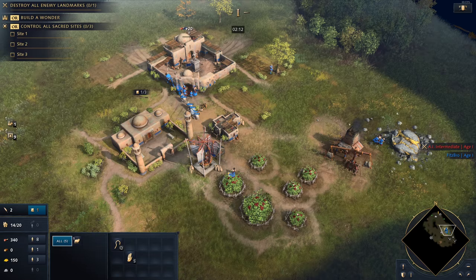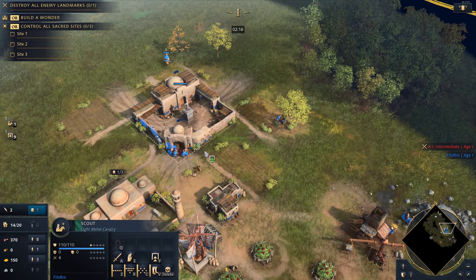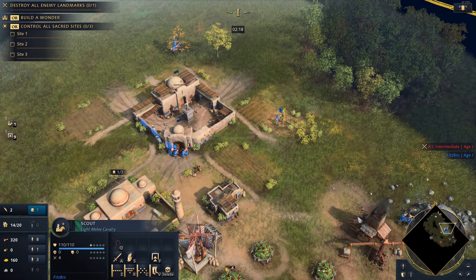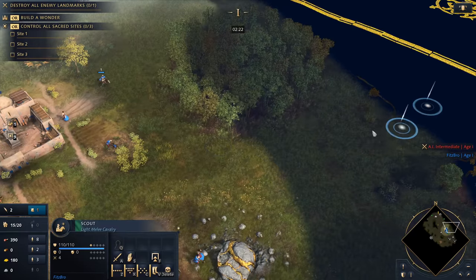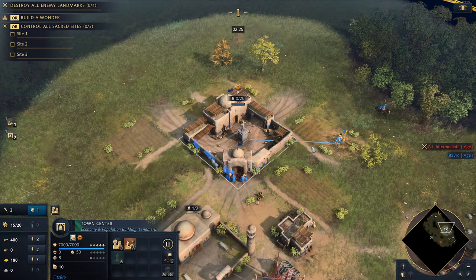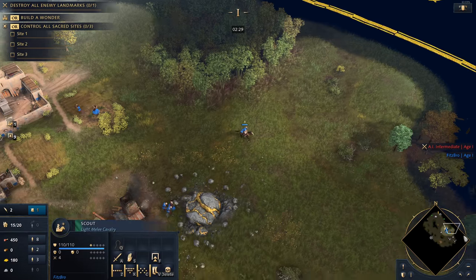I do a big circle here, circle back this way, and then we walk past the town center, double click my sheep and hit S to stop — look how close they are. You can even try to get them closer to your villagers. Now we're getting close to age-up time. We're going to age up with the Dome of Faith. I like to do this with four villagers — I will pull two off of gold and two off of food.